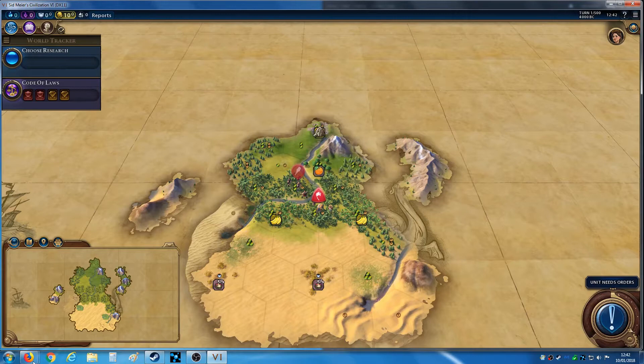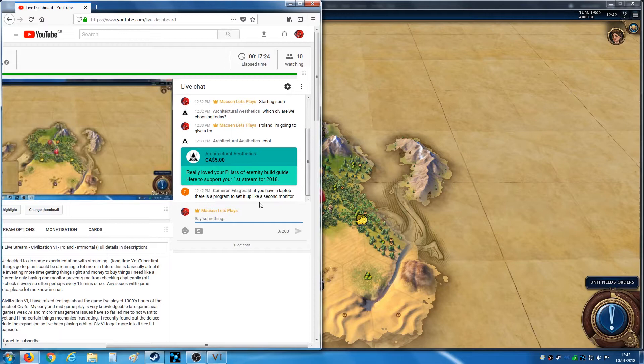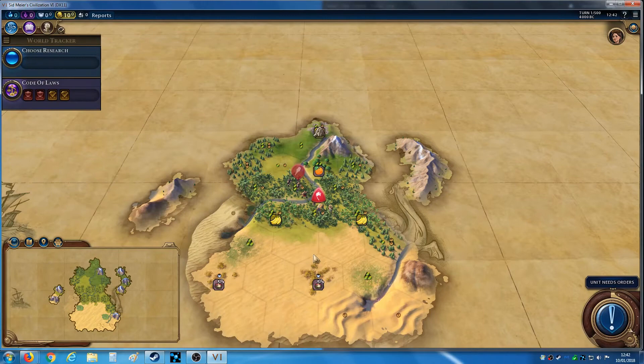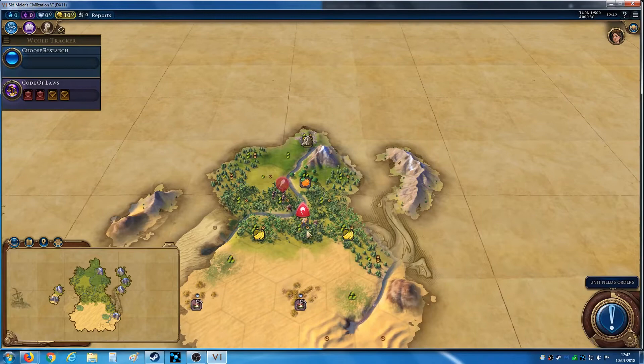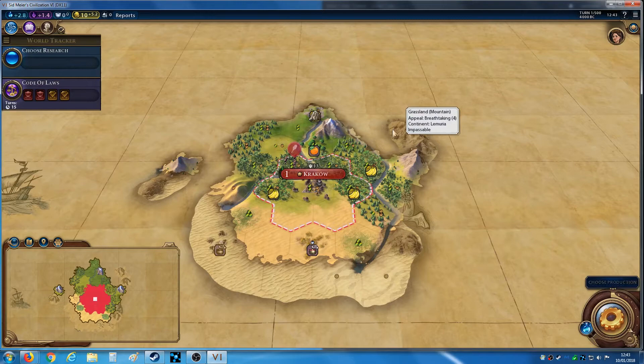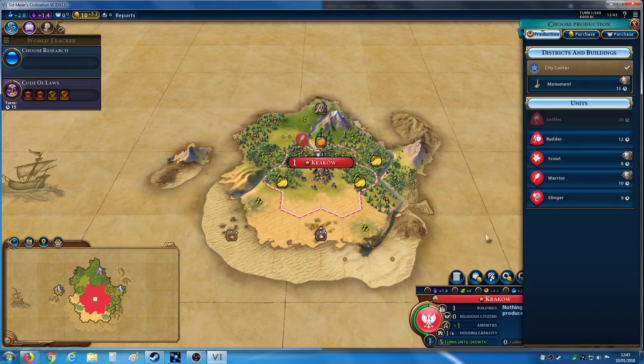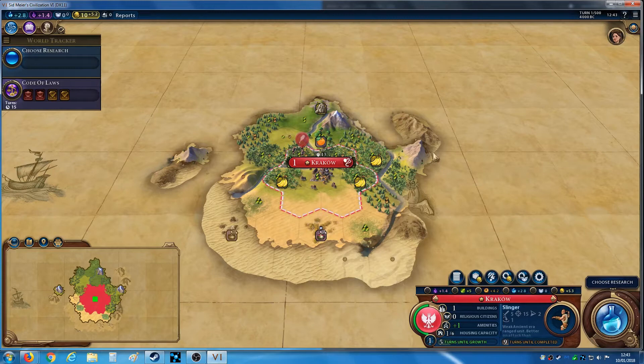Moving there would put me away from the desert. I wonder if anyone's mentioned Petra in chat. I'm currently using a desktop so that's not an option, sadly. Let's settle in place — it's not too bad. There is a desert pantheon which would be fantastic for religion; I could place it down and get a huge faith bonus off it. Actually, getting a religion on Immortal seems to be very hard, especially on small maps because only four religions can be founded.